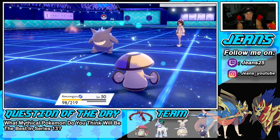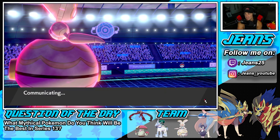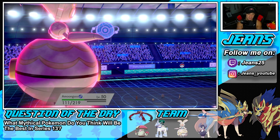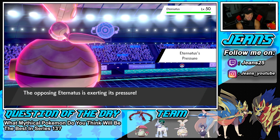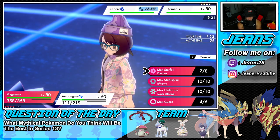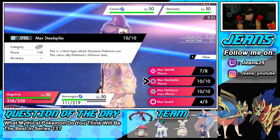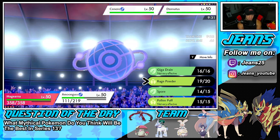Gengar is asleep, Dragapult is gone, and I think we're going to sweep this. The opponent rolls out Eternatus and I want to just dump on it. He does Dynamax but he cannot affect me significantly. I'm going into a Max Hailstorm here - Hailstorm will do more damage than the other moves - and Rage Powder to redirect shots.